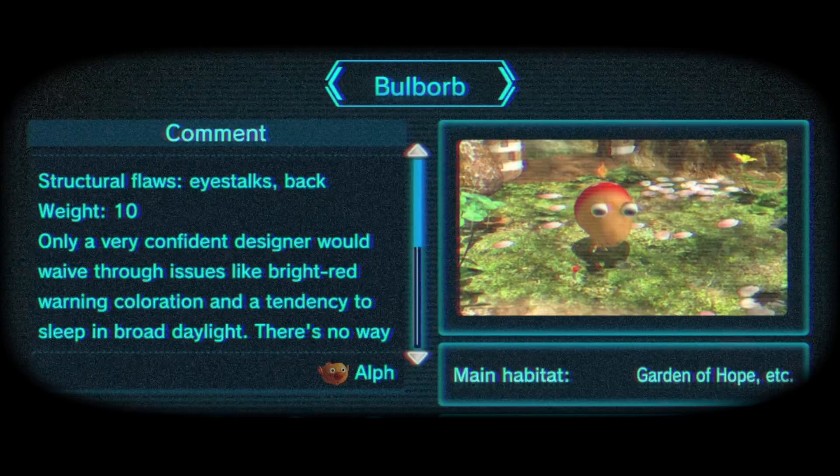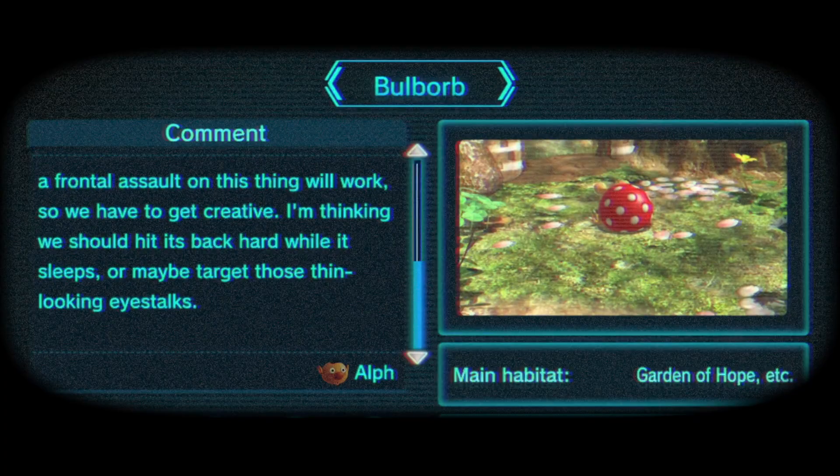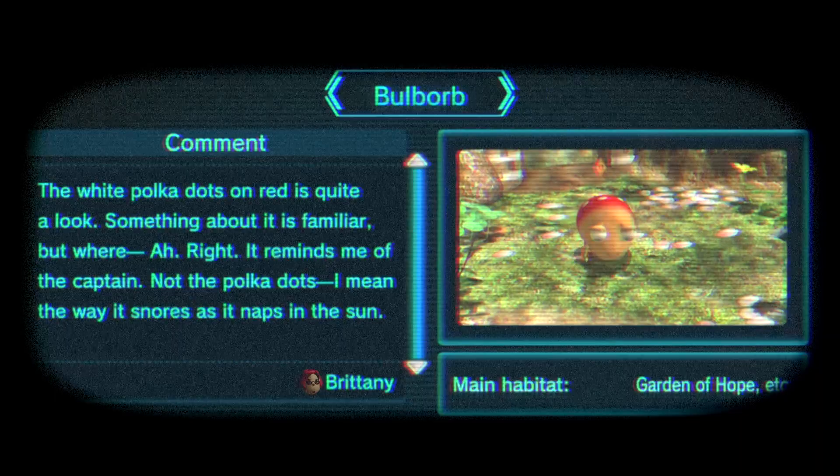Structural flaws — eyestalks, back, weight — 10. Only a very confident designer would wave through issues like bright red warning coloration and a tendency to sleep in broad daylight. There's no way a frontal assault on this thing will work, so we have to get creative. I'm thinking we should hit it in the back hard while it sleeps, or maybe target those thin-looking eyestalks. The white polka dots on red is quite a look. Something about it is familiar — it reminds me of the captain.